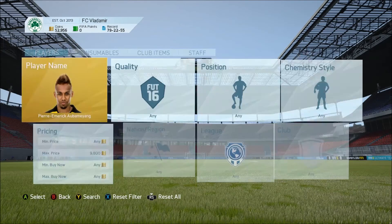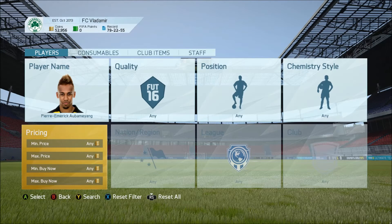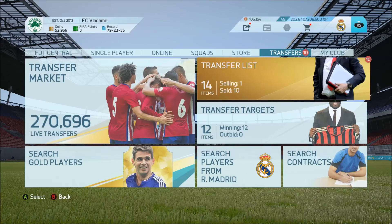You just got to remember to always keep checking their price, because sometimes it will fluctuate. If you're bidding on all the cards for 10k and they start selling for 10k, you're going to be in problems — when you sell them on again, you're going to be losing coins. But right now 11k is still the cheapest, so bidding for anything around 10k is still good enough.